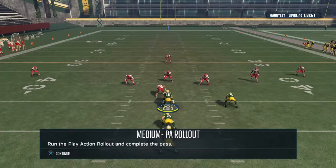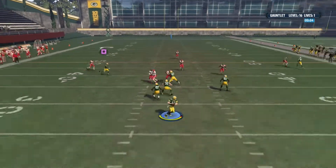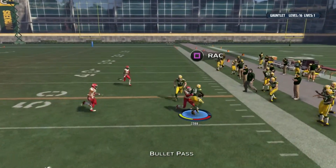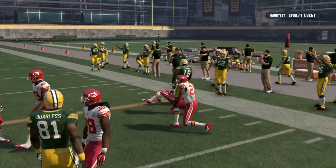Run the play action rollout and complete the pass — easier said than done. Open — there we go, Randall Cobb. It's a little security blanket in the Green Bay receivers.